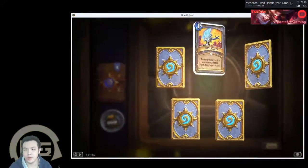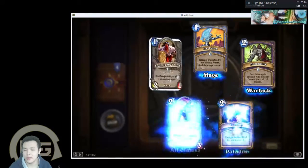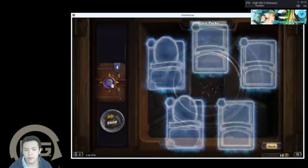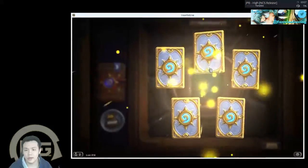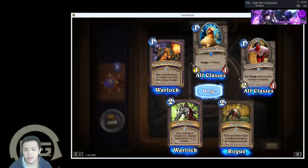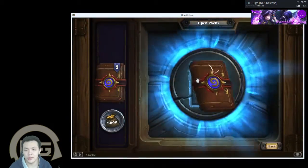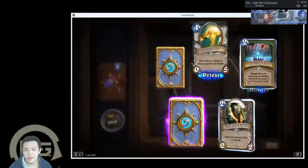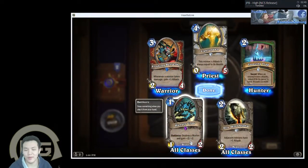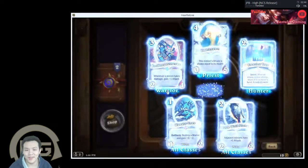I have no idea what this music is, to be honest. I want to use Avenging Wrath. Power Overwhelming is a pretty good card for Warlocks. Destroy — gives a murloc plus two plus two. He's good for murloc decks, or he could also counter murloc decks.